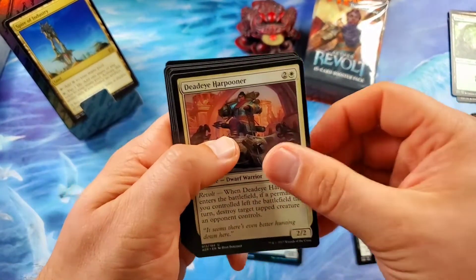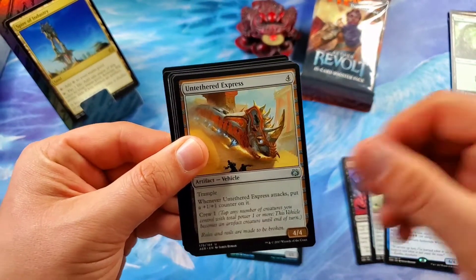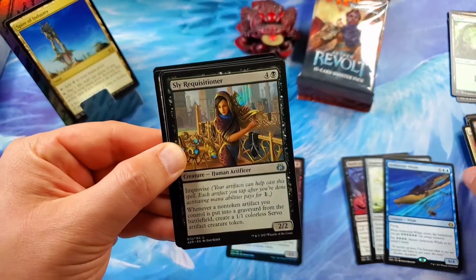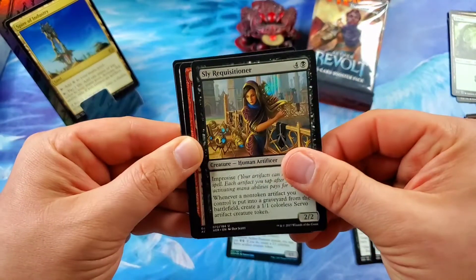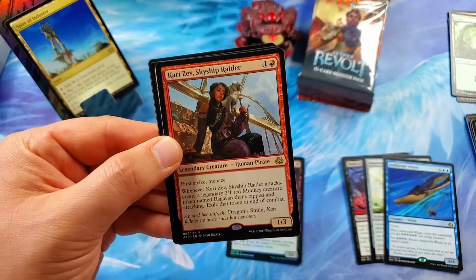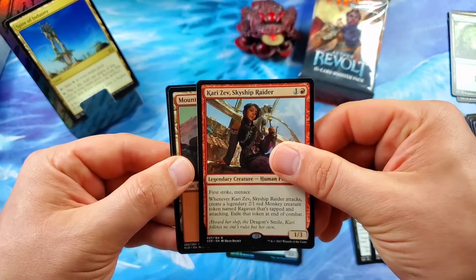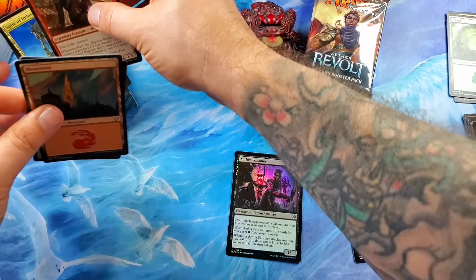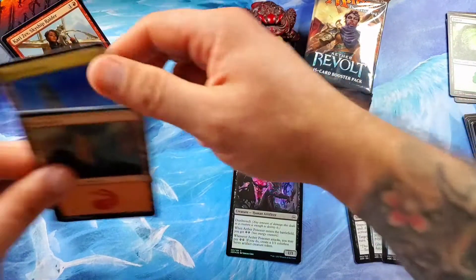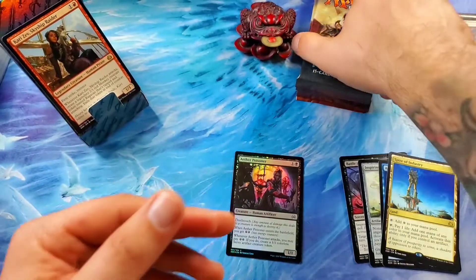Deadeye Harpooner. An Unearthed Express — lots of vehicles in these two. I really have to make a vehicle deck, I think that would be cool. Sly Requisitioner. And Karizev, Skyship Raider — Human Pirate Legendary — is definitely going to replace the Spire of Industry. So let's take you down, Spire, and put Karizev up. And we are on to the left-hand side for the redemption.